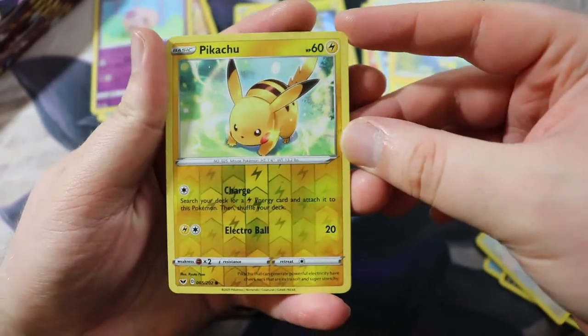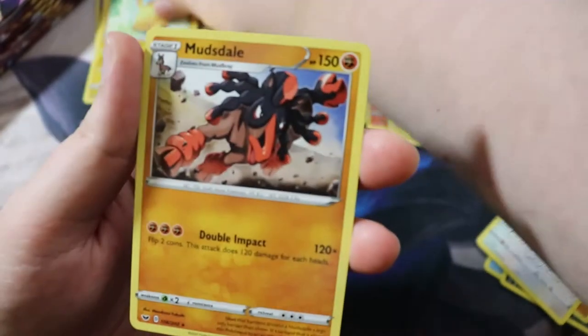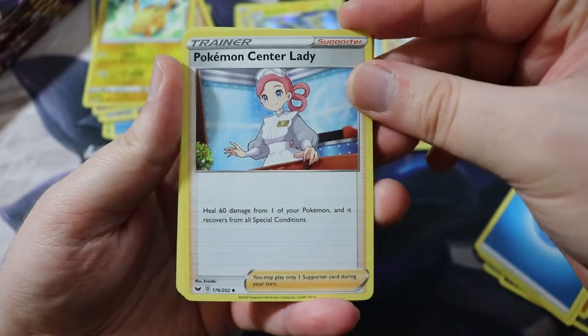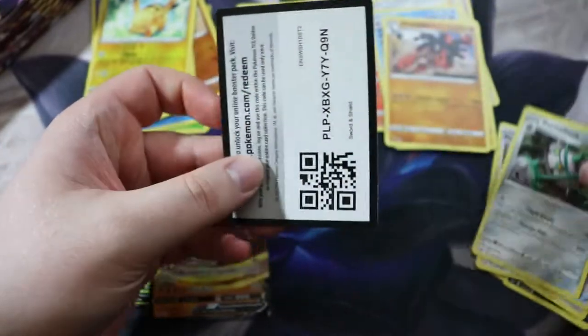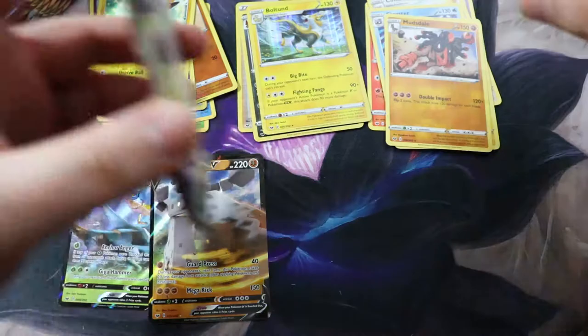Yamper, and then another Professor's Research foil — very cool. Didn't we open up with a Professor's Research foil? Yeah, the reverse one. Those are going to go in the decks I already have that have Professor's Research in them — except now I will have cool swaggy foil versions of them. Yes, I just said the word swaggy — I greatly apologize.